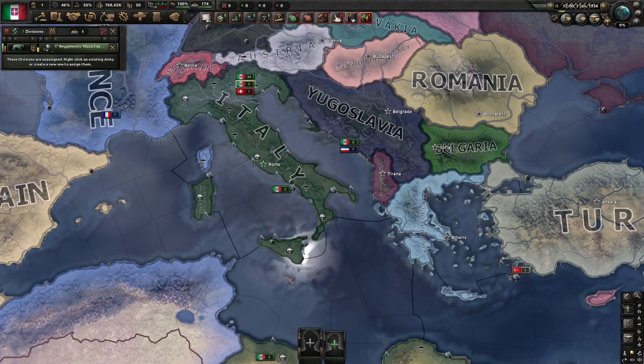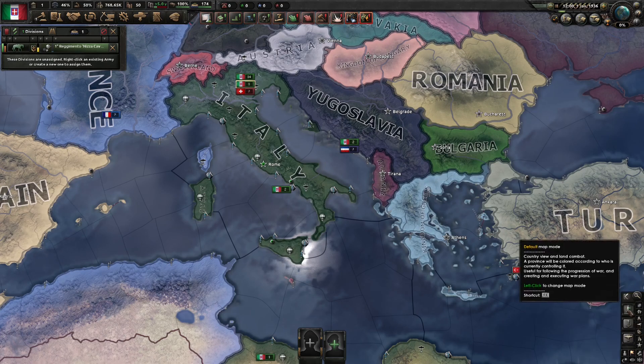Now, down in the bottom right, you have a little panel which will show you a lot of useful information. The soldier icon will turn the world map to the army view, which is what you're seeing now — the default hotkey for this is F1. This will show you where all of your land units are on the map, as well as give you a general idea of borders, terrain, ports, etc. This is pretty much the default map mode, so if your screen looks weird, just press F1 and it'll bring you back to the army view.